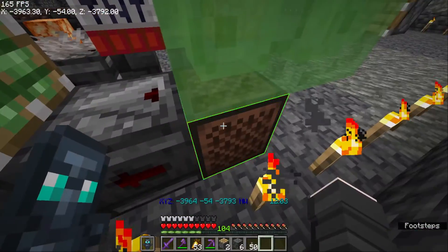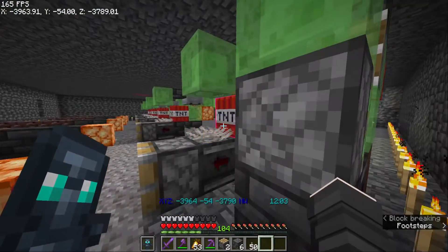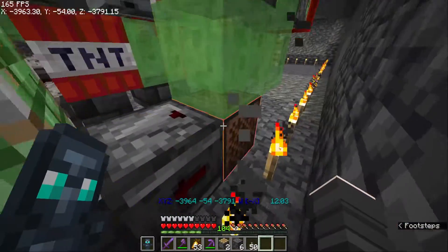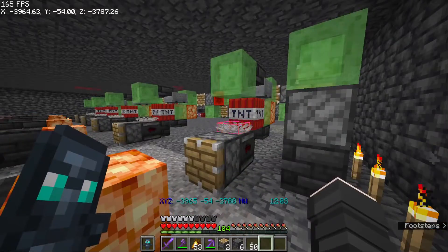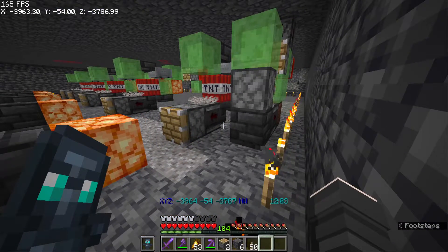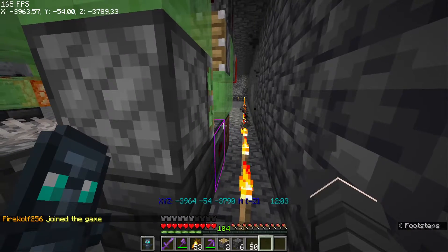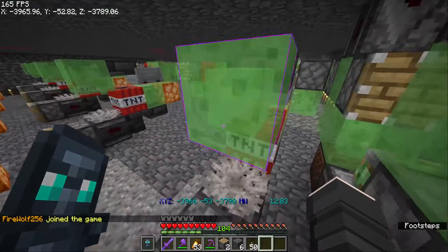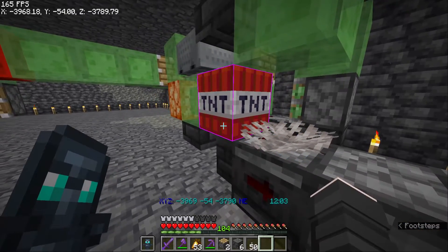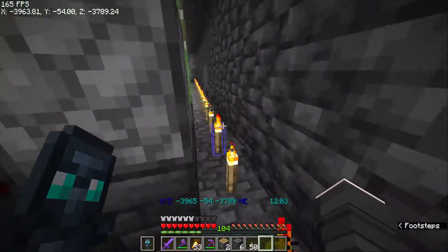Rule number three: do not double-click the note block if there's TNT already out on the landing pads. TNT will launch as soon as you click it, and if you're double-clicking it can spawn two or three TNTs. That's going to cause them to fly everywhere and could fly backwards onto the machine itself, causing a lot of damage. Rule number four: do not update the TNT. Placing or breaking any blocks touching the TNT on any of its sides will update it and it can explode. Unless you break the powered block — but just say that all blocks next to the TNT: if you break or place next to it, it explodes.